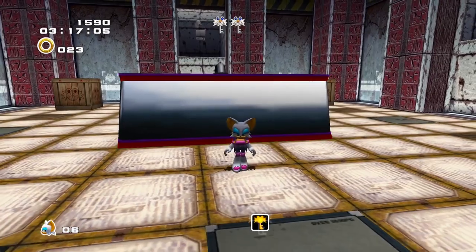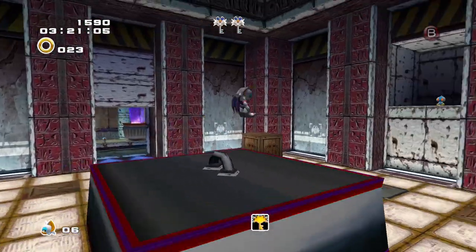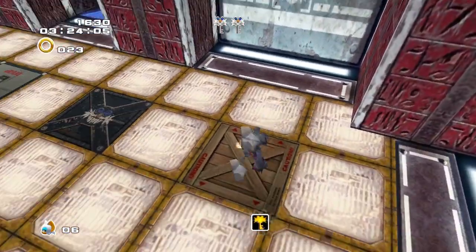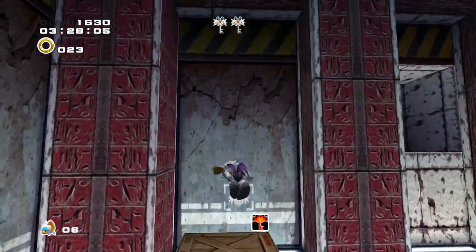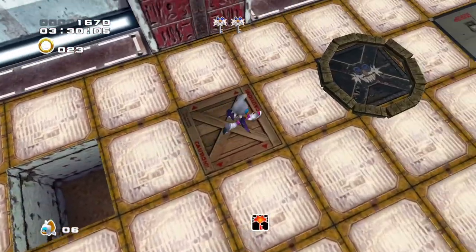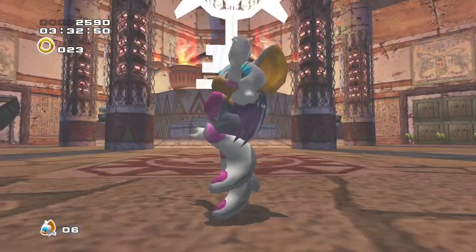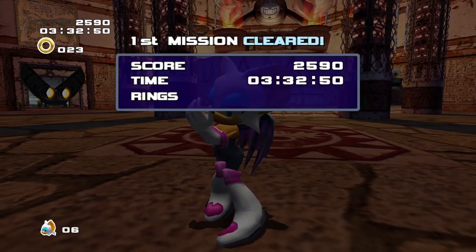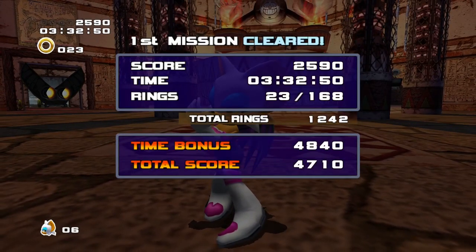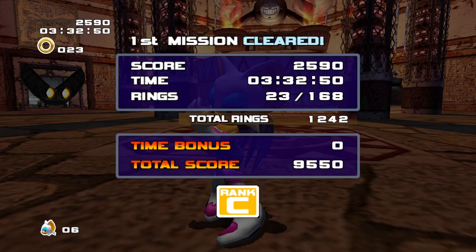I thought it would eventually go back up. Is it down here? Or is it here? There we go! Very nice! That was actually a lot easier than Knuckles' stage, which is not very common in Rouge's story. Usually I'd say the Rouge stages are more annoying. Not too bad, I guess.